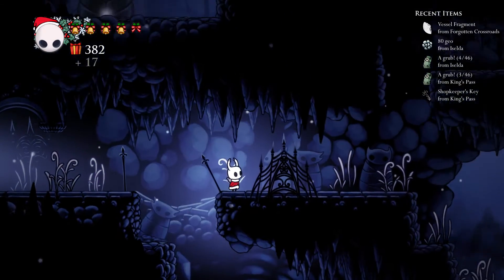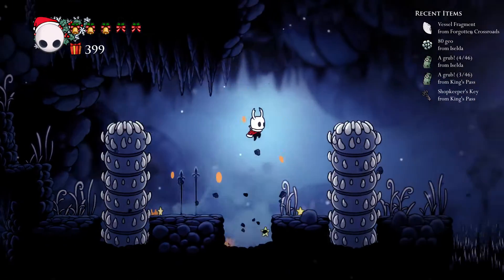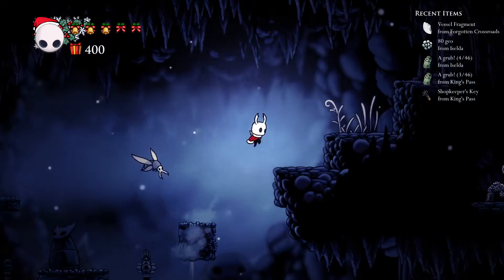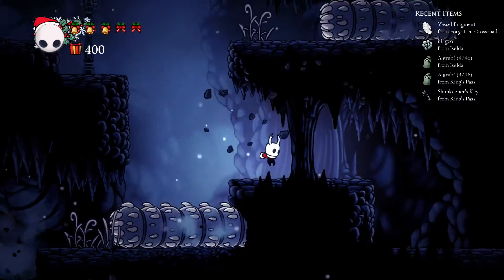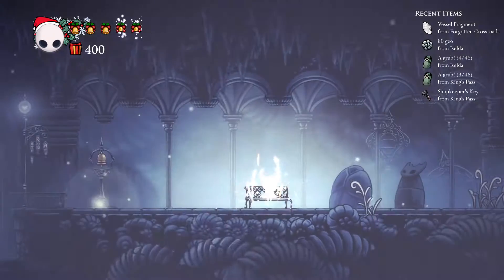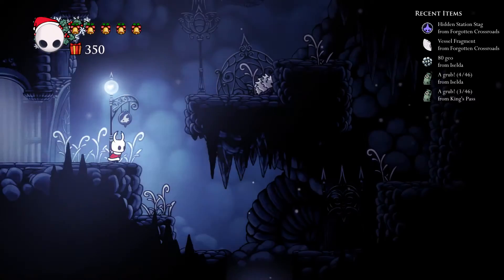What if it's like a soul totem? No, it's an actual item. What's the stag going to have? I'll go get Sly just cause, you know. Shopkeeper's key - hidden station stag. Oh, I can go to the hidden station. Can I do anything there, maybe? There's a soul totem here, for a seal.